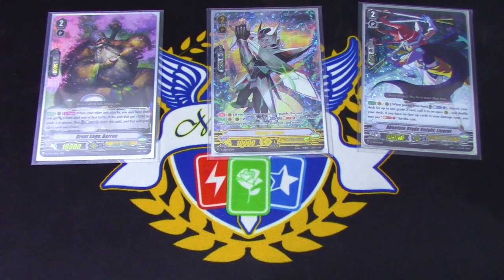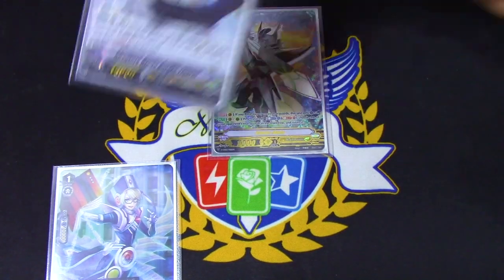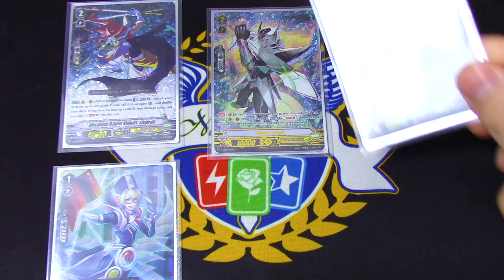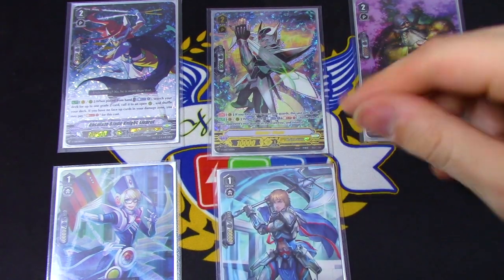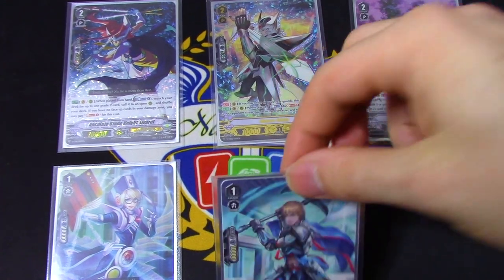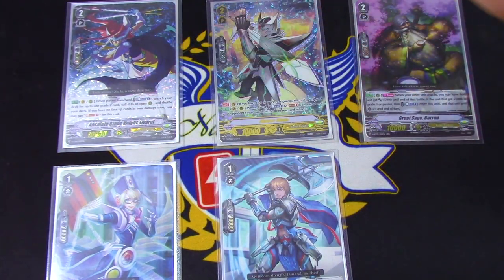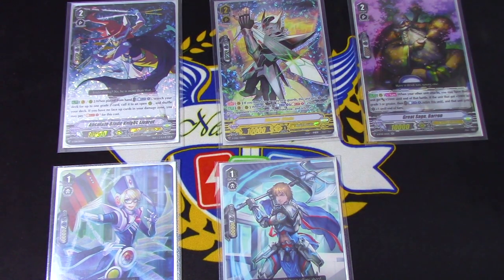The other obvious play is: if you rode Blaster Blade, called Marin and Liverow, you Counter Blasted, drew a card, used Liverow's skill to search out that grade two, and maybe the card you drew lets you be aggressive — maybe it's a Cloud Lancer — now you have four rear guards and you've basically used two cards, a Counter Blast, and whatever you drew, as the cost to set up the board on top of your ride. That's the early game play.